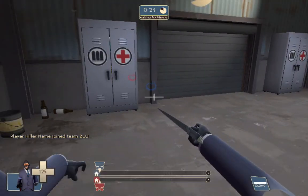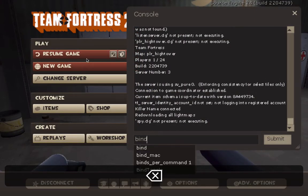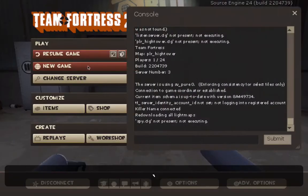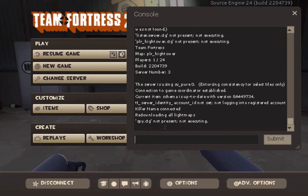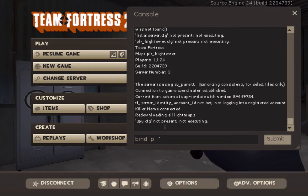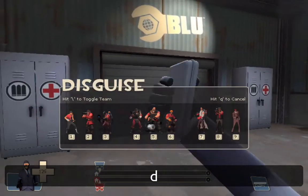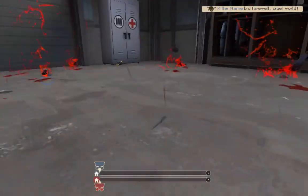The first command we're gonna try out is bind. So this is a binding tutorial for console. You have to go into console and type bind, and then any key on your keyboard that isn't occupied. Let's do P, cause you don't use P at all when you're playing. So: bind P, and then the command in quotation marks. The command is explode — so: bind P "explode". Now you click enter, exit out of console, and now when we click P, we explode.